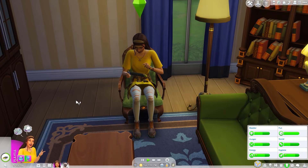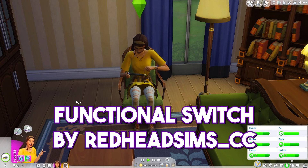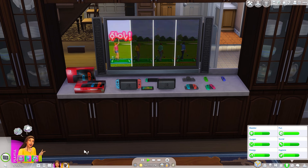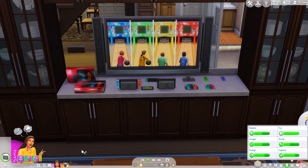Besides my beautiful, wonderful, amazing gaming PC, my favorite gaming system is the Nintendo Switch, and now there is a mod to add a functional Switch to your game. Along with the actual Switch, it includes a charging dock, Joy-Cons, different grip colors, and the actual Switch box. You do have to have the City Living expansion for the docked Switch to work, but the handheld Switch is base game compatible.